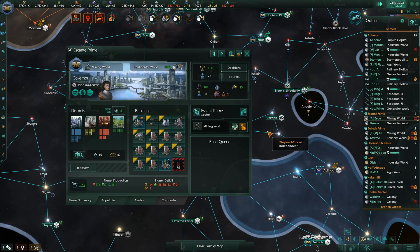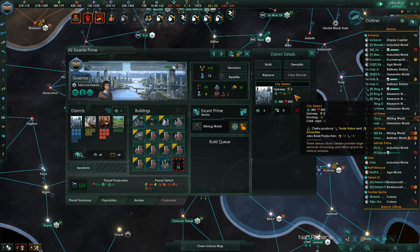Escante — you need to raise these things up, and you need city districts to do it with.